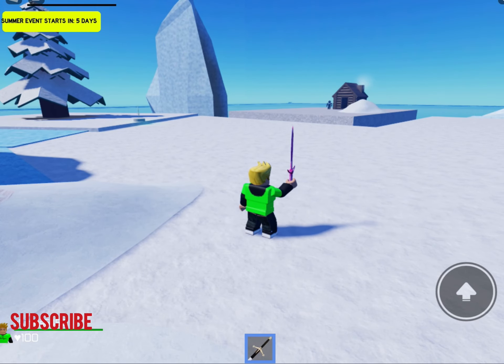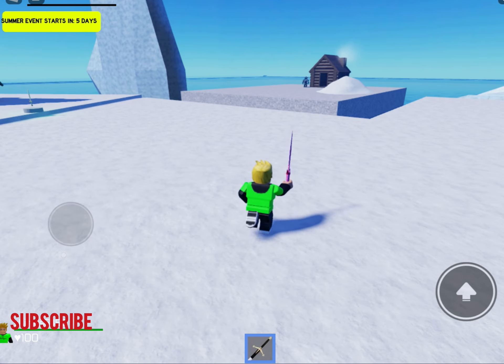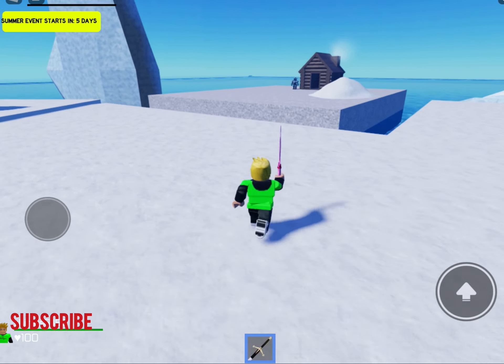You're going across a bridge for this one — the other one was just a well. I think each island has like a different sword. That's cool — different swords, different islands. I wonder if they have different power-ups too.